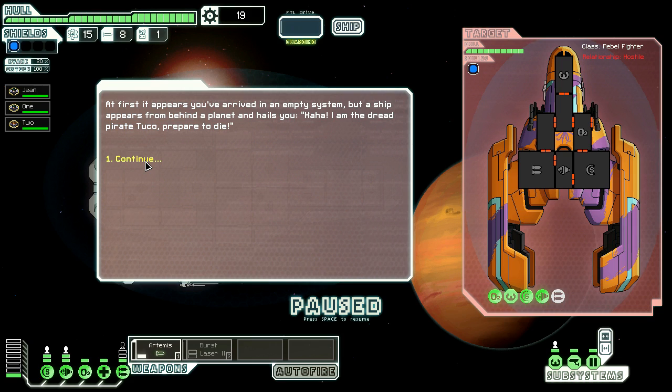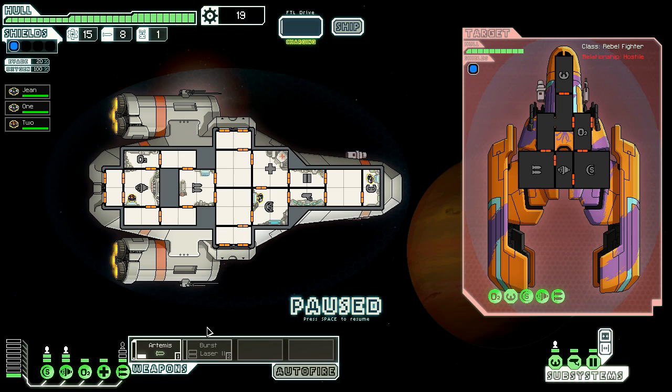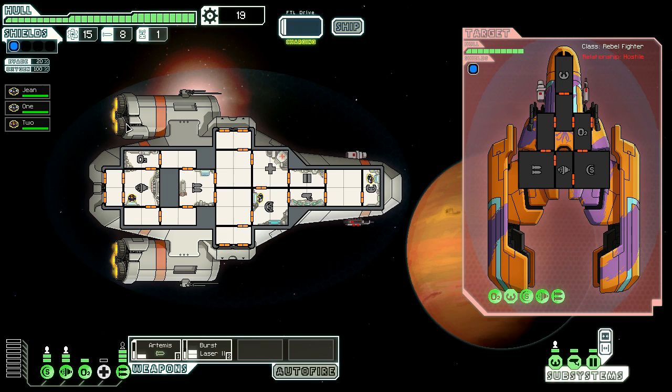What could possibly go wrong? A ship appears from behind the planet and hails us. 'Ha ha, I am the dread pirate!' Okay, whoa. We got our weapons - I'm gonna keep it to just missiles for now because I want to keep my other stuff powered up. Actually, I'm gonna unpower my med bay and fully power our burst laser to get that charging right away. You can see it charging right there.